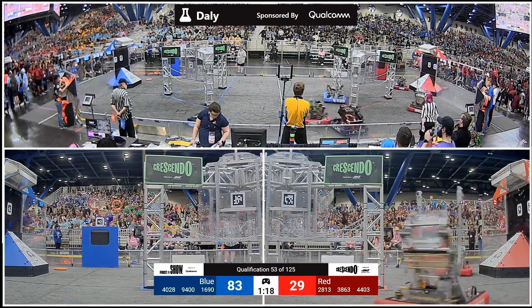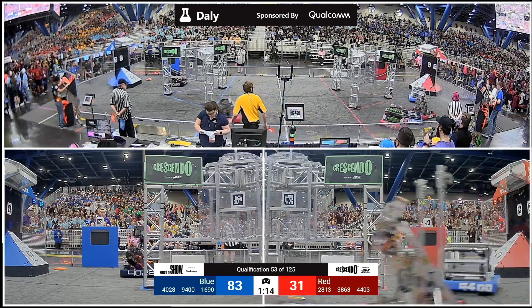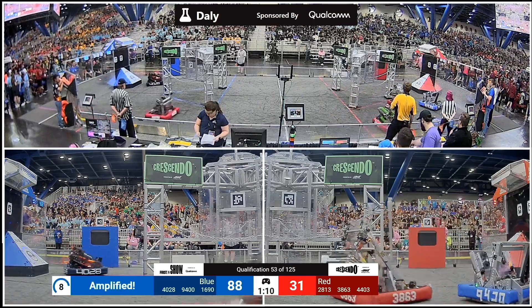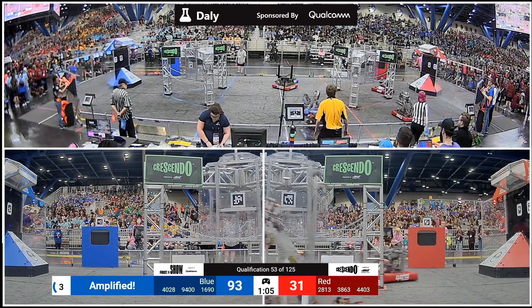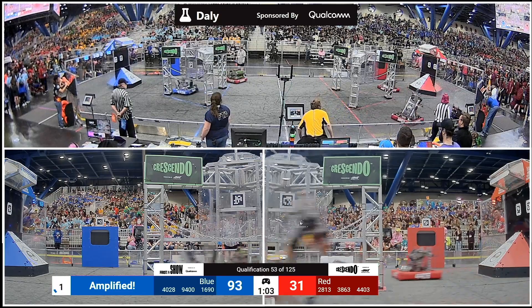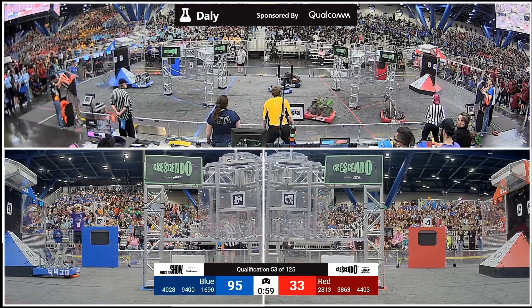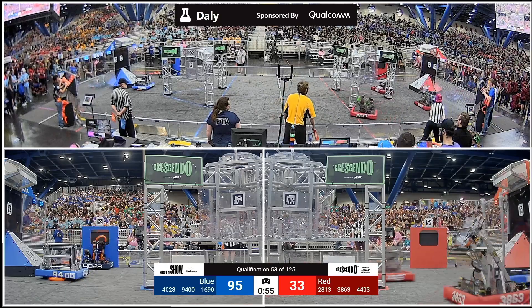Red Alliance trying to bring this back here. There's 44-03 from right at the subwoofer — the two-point score up high. And a huge traffic jam by the Blue Alliance source on the far side of the field. 28-13, lying in wait. It looks like mainly defense here on the Red Alliance, slowing these down, almost playing man coverage here on the far side of the field. With one Red scoring machine, 44-03, making these shots.